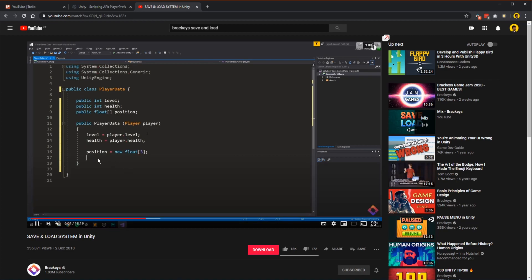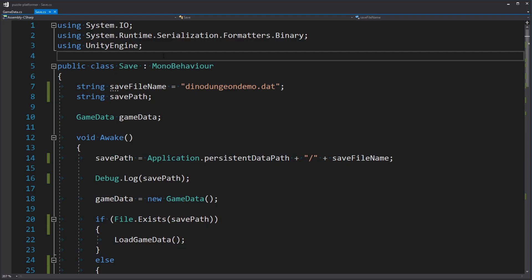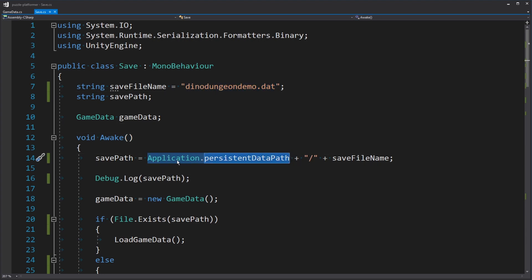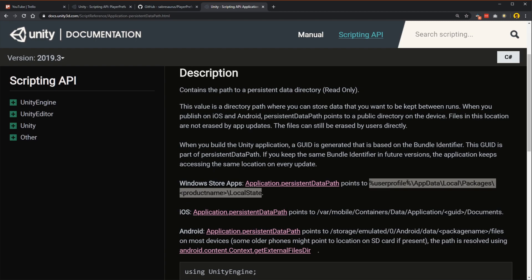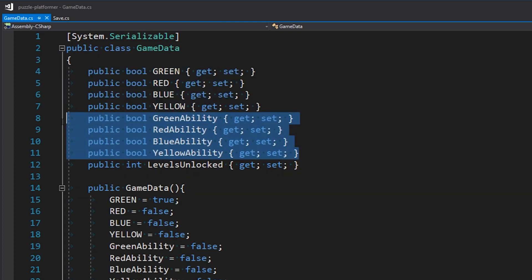Brackies actually has a decent tutorial on how to create a save and load system in Unity — he creates a player data file with the things he wants. I've done something a little different: every scene has a save object, and a save object has a save script. That save script is in charge of saving and loading the data. The most important part is this `Application.persistentDataPath`, provided by Unity. Depending on your device it will be in the expected place, and for Windows it will be in a readable file path so you can find and delete your save file if you want.